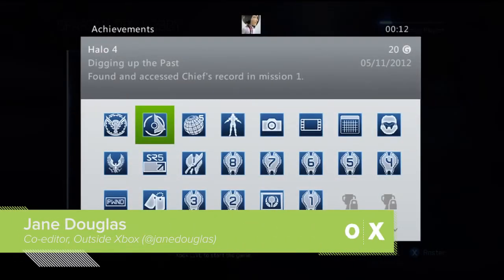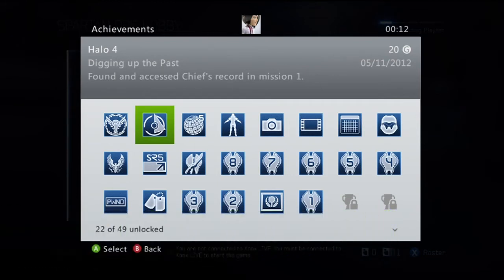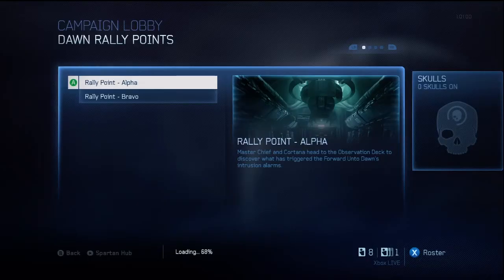Hey Watchers, I'm here to show you how to pick up what could be your first ever Halo 4 achievement, and that's Digging Up the Past. It's an easy and only slightly out of your way job for 20G, and it'll get you a quick recap on Master Chief's story to boot.